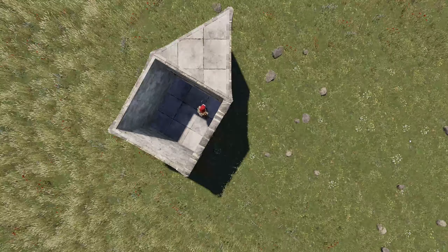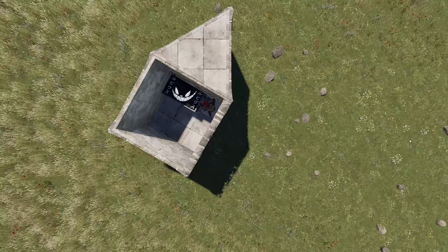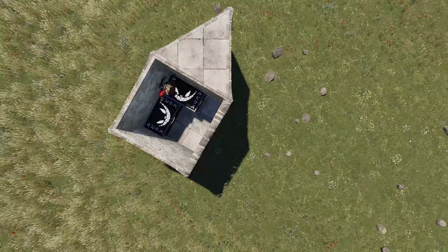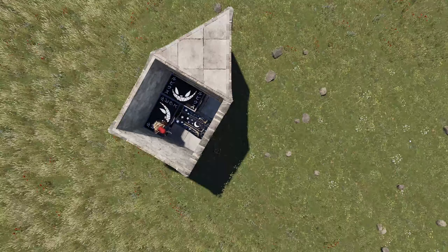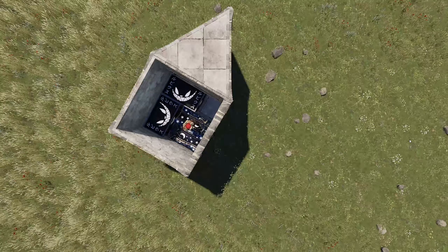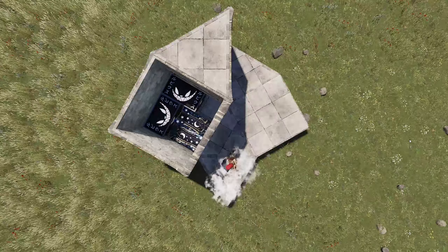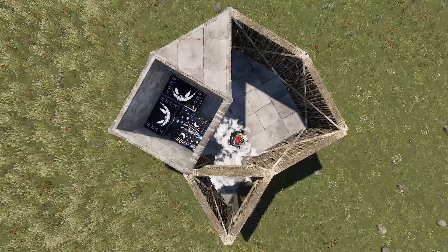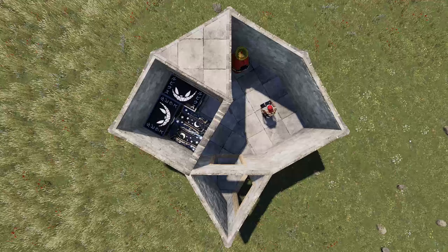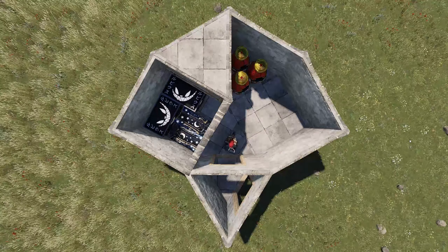Expand from this by building walls around the square and add a double door to the left. For some early game storage, you can add two large boxes here as well as two sleeping bags. Expand this with two triangles, one square and another triangle, add walls all around and an airlock.